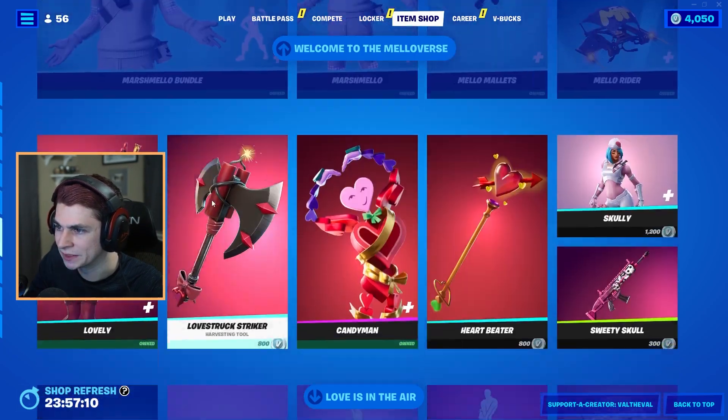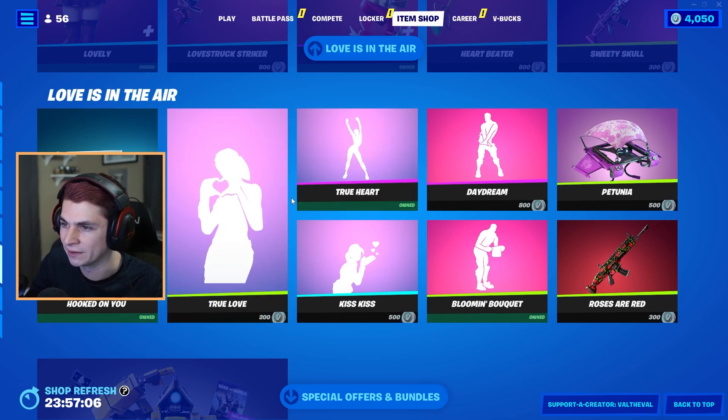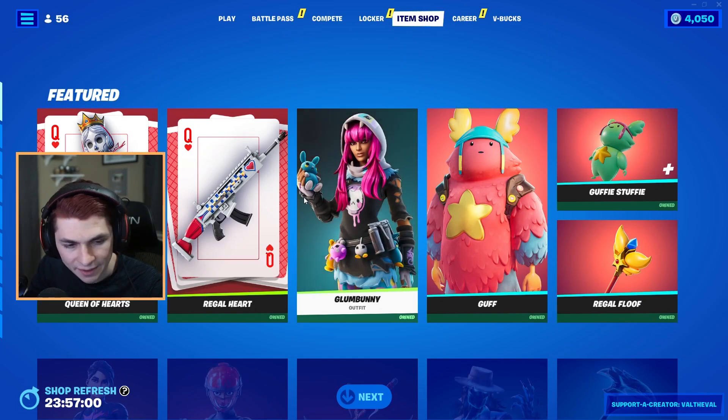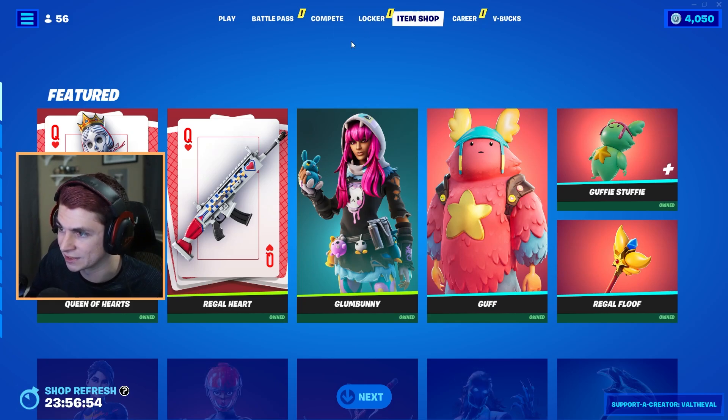We still got the Mellowverse bundle here if you guys want to cop that — the lovely outfits. Oh, they brought back a bunch of Valentine's emotes too. Did they finally get rid of the Green Goblin glider? That was actually my favorite glider that came out this season. I'm really happy that I copped it.